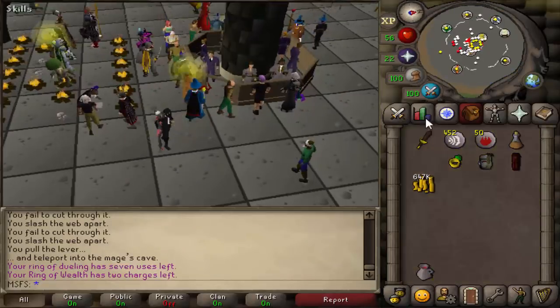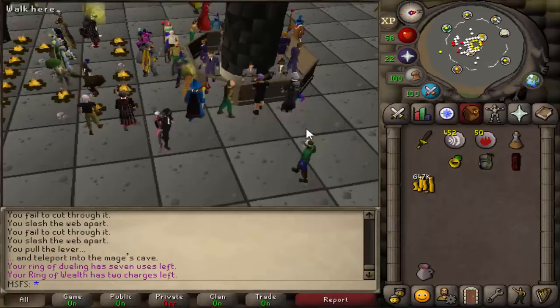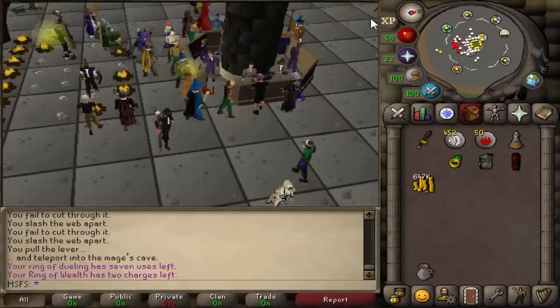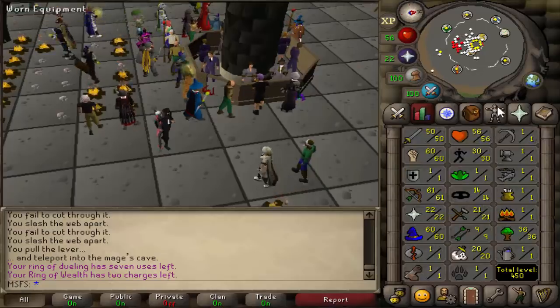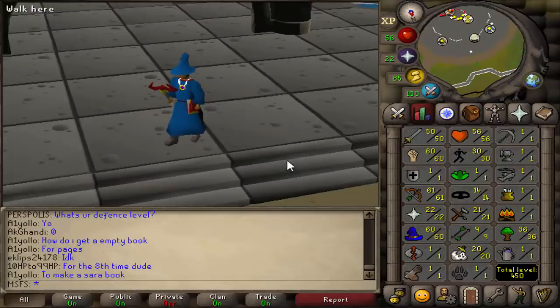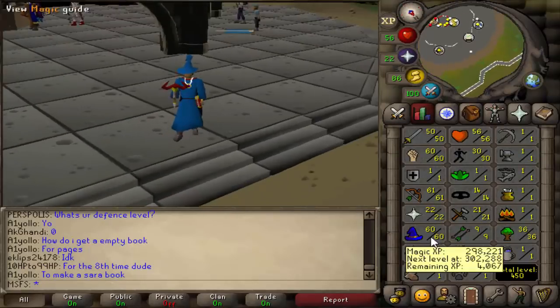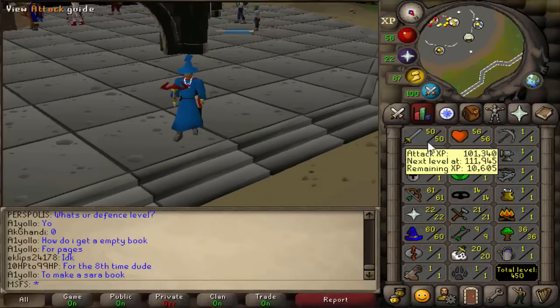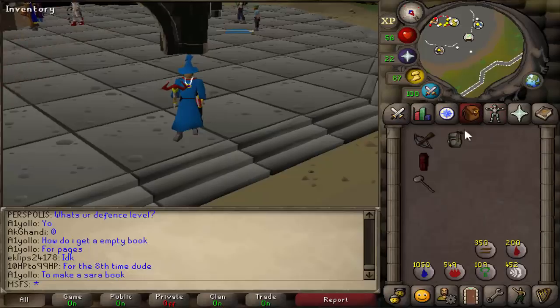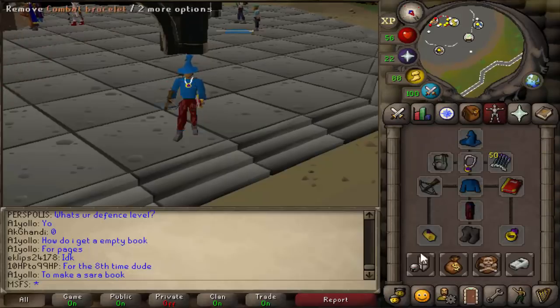Getting everything done has cost quite a bit of money, so our cash stack is sitting at around 650k and we have like 250k of other stuff inside our bank. We're just going to get ourselves kitted up to PK now. At the start of this episode we were level 34 combat with no other stats apart from 50-something range and like 12 magic. In this episode we've gone up to 60 mage, 61 range, 60 strength, 50 attack, and we've also unlocked Flames of Zamorak. This also means we can use a G-maul as our spec weapon, and we do have our basic tribridge PKing setup.